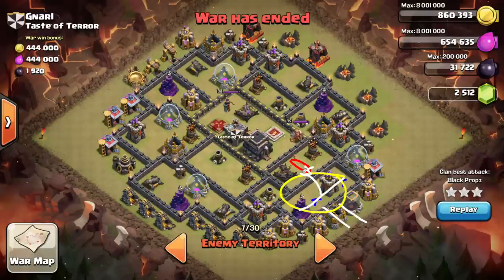He's taken out four defensive buildings — three point defenses which are very important — gotten a one-bomb trigger of the double set, and he starts his CC lure. He then sends two balloons onto the archer tower. Now that was one of the three possible bomb locations, but simply by sending those two balloons and taking out the archer tower, there's no reason for his hogs to go there anymore. So all spots are eliminated except one, and he's triggered one of those bombs — really just one double bomb set to worry about now.